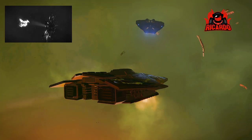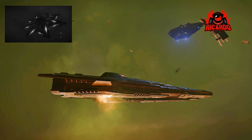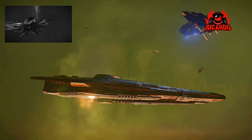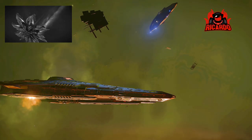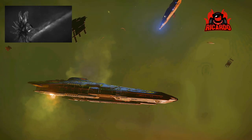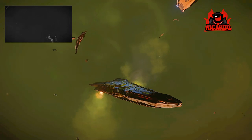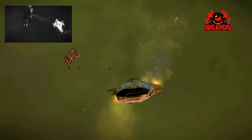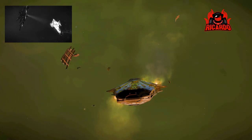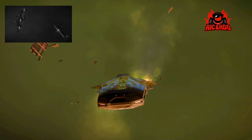So what happens when the Thargoids get into a system? What happens when they start attacking those ships? Well, we've seen it all before — you drop into one of the signal sources and you can see either Imperial or Federation ships that have had a right old pasting. All that green mist is around, you've got all the goop or fungus or whatever you want to call it, corrosion all over the ships.